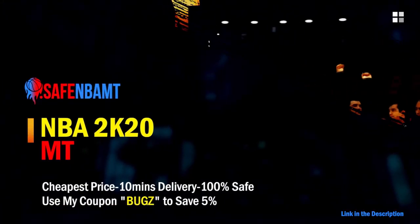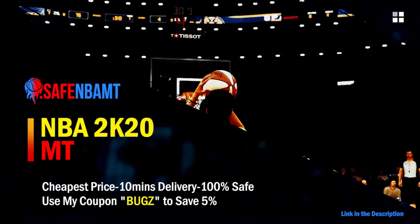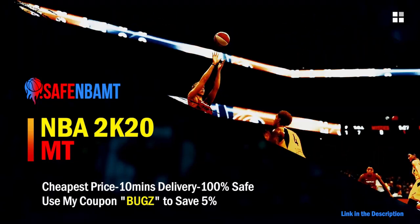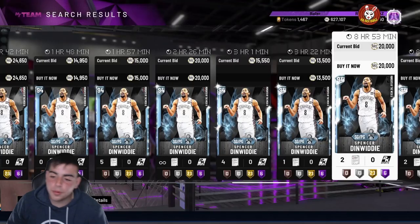If you want cheap, fast, and reliable NBA 2K20 MyTeam coins, head over to nbasafe.com and use code 'bugs' for five percent off at checkout. If you want cheap, fast, and reliable MT and you want to get those spotlight challenges done, hit up my new sponsor DVDJ and use code 'bugs' for ten percent off at checkout.